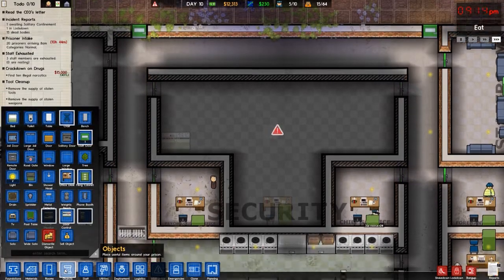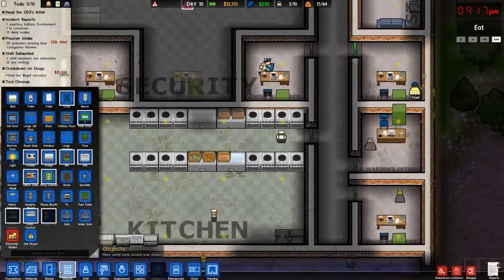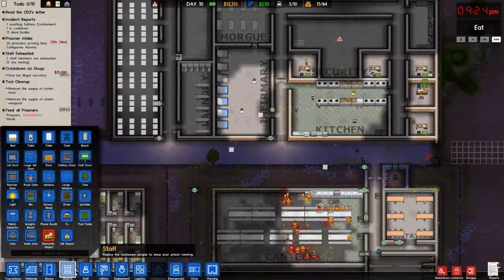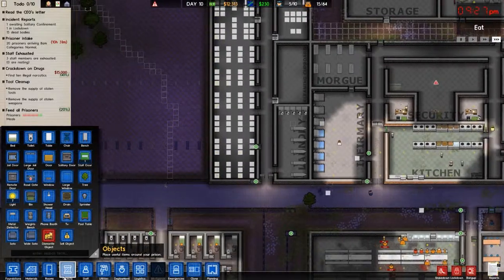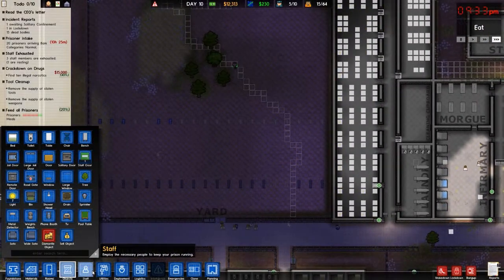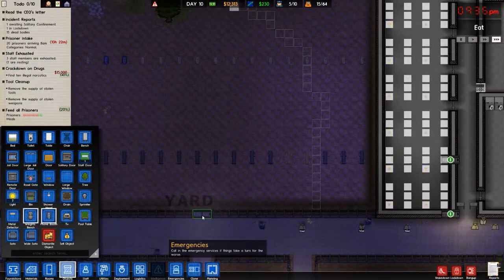Someone's phone is ringing — I did not know that that happened. So that's happening. Door control — we'll get some servos going for the remote operated doors. I think that will help out. We're just going to lock this open — if they're on free time and they want to go work out, that's okay.